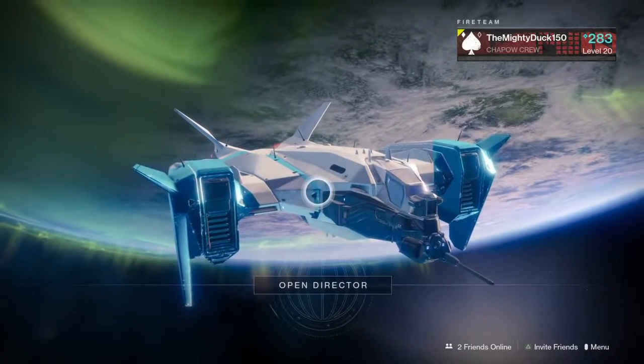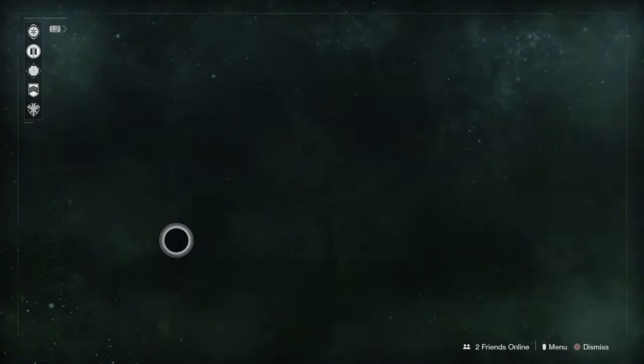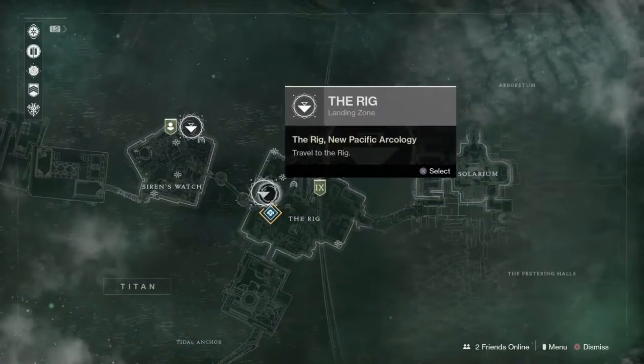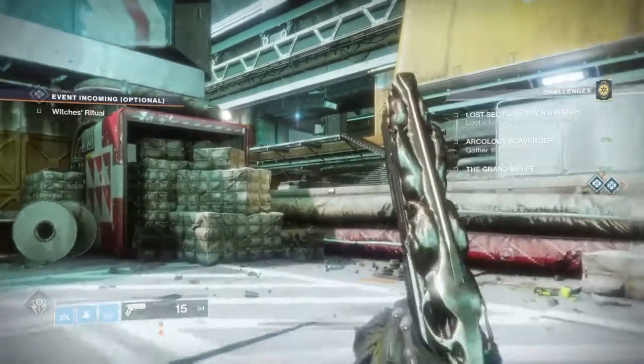Hey guys, DucklingPow here back with another Xur looting location video. Xur today is on Titan — you can see where his map marker is, he's over that way. We're gonna fly to the Rig, I'll see you there. There is a public event going on but I'm basically just gonna ignore that.